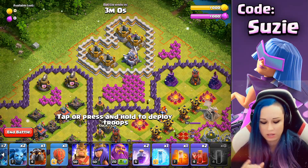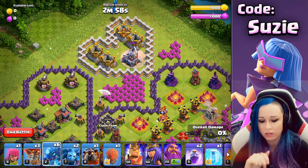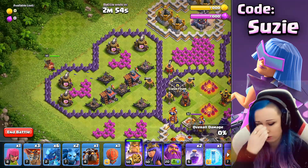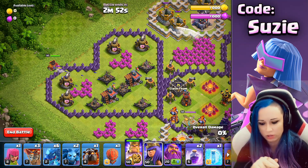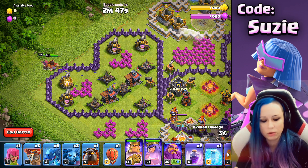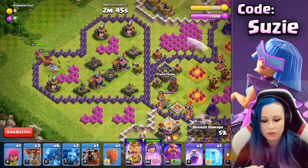So the first step is the Bat Spell on the Eagle, and one E-Dragon starting to clear the storages. There you will be finding so many tornado traps, but don't worry — the E-Dragon is gonna clear all of it. Now we're gonna start the King, just waiting for the wall to break, then after you deploy the Queen.